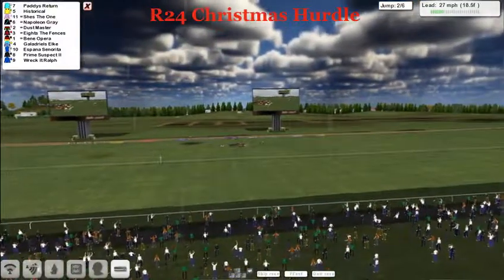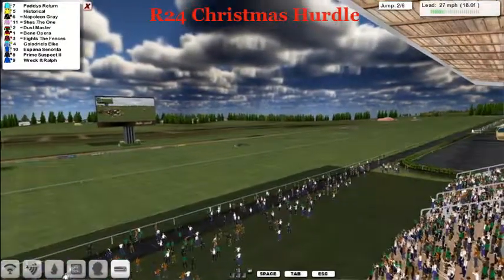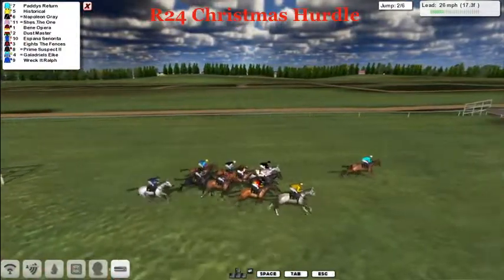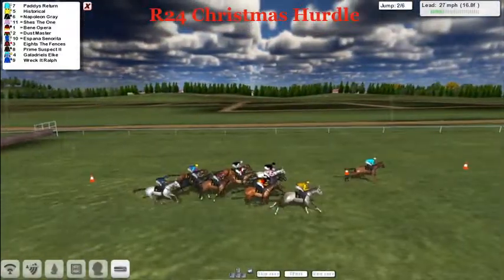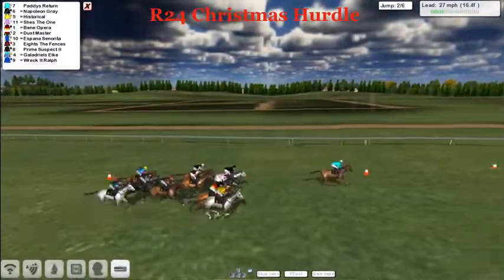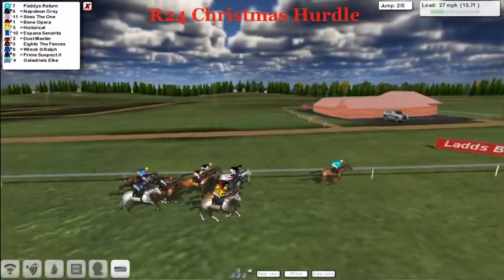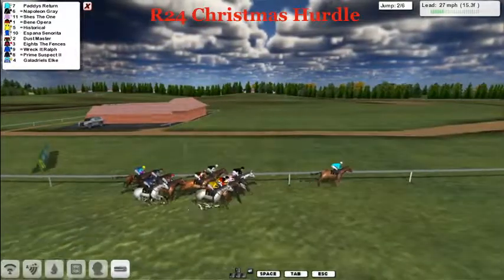Flowing along in the middle of the course. There's the second hurdle. More like a National Hunt flat race. Paddy's Return goes into the second, leading by five. He was slow and the rest of them were a little bit quicker. He can't use the lead down to three. Historical out wide, first of the greys. The other grey against the fence is Napoleon Grey, and outside of that is She's the One and Benny Opera. Followed through by Dustmaster and Espana Senorita, then Eights the Fences, Prime Suspect, Wreck-It Ralph, and Galadriel Zelke towards the fence with the yellow cap. They all start to get over now towards the route, taking this left turn.